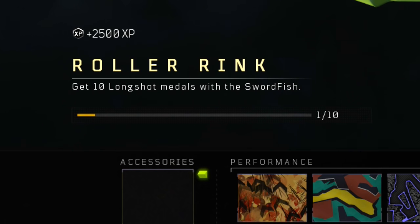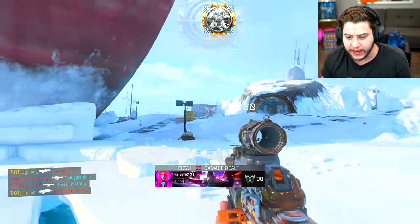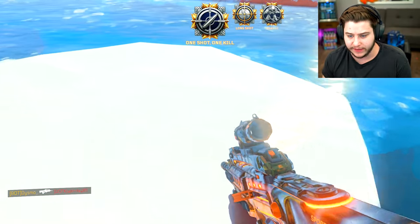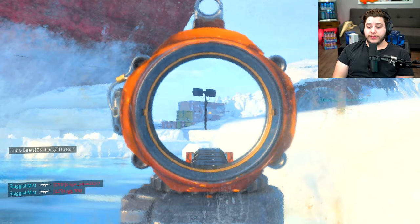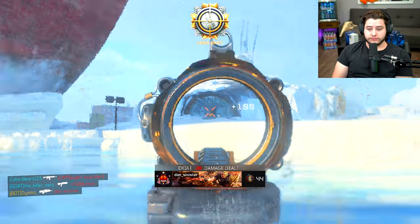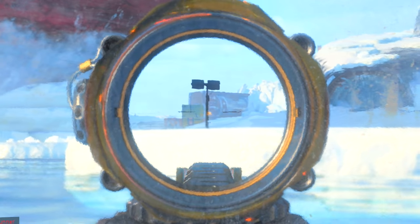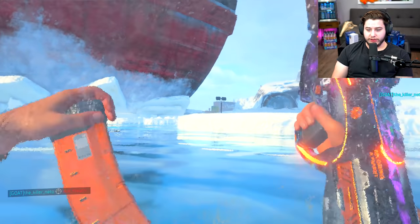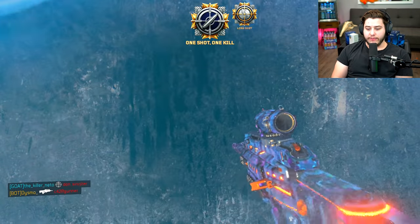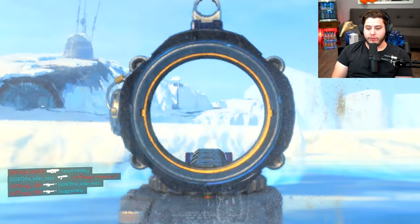I'm literally going to sit back here and wait for them to push me — that's an easy long shot. You see this piece of ice? My ice. I'm waiting. I'm going to sit in the water right here — this is how I'm playing the game. There we go, seven more of those. This is the method — I'm like a little buoy in the middle of the ocean. They just spawned right there, perfect. This guy could probably play for the Olympic polo team with how good he sits and floats in the water.